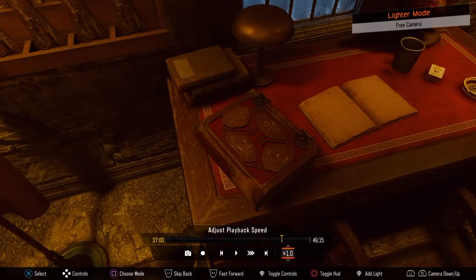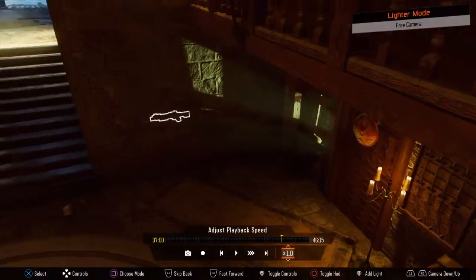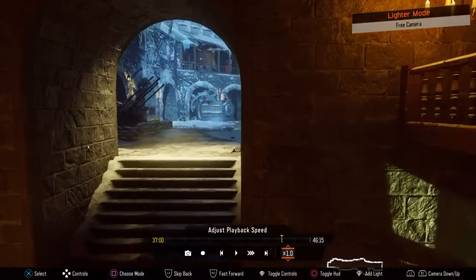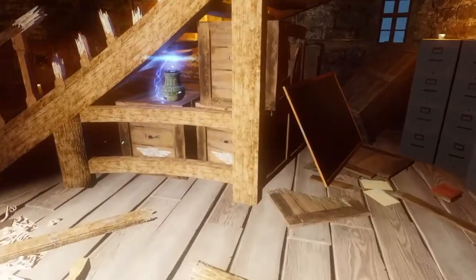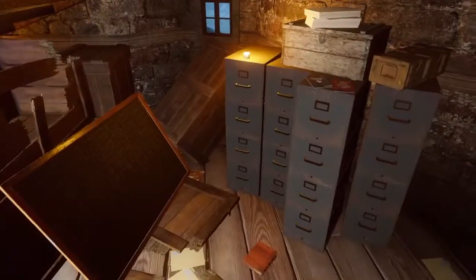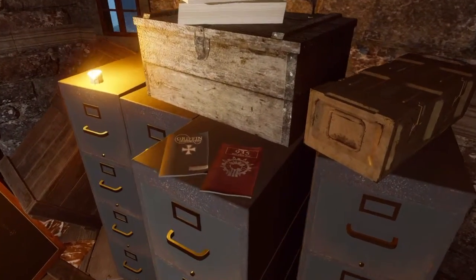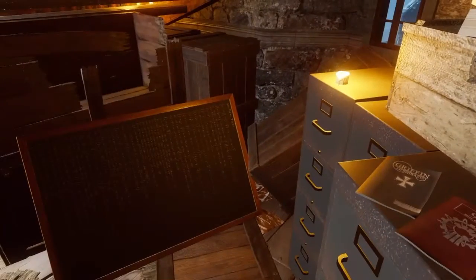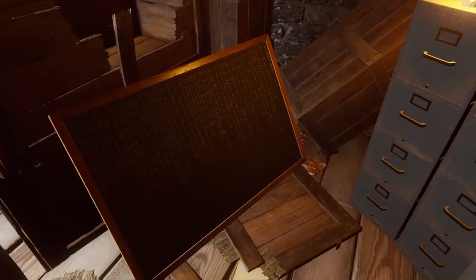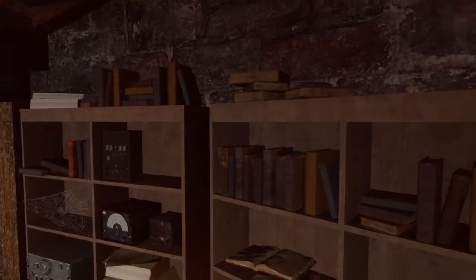That book there is actually down in the basement where the teleporter is. If you go back in time and press the button, you go over and press the book to get the summoning key for when you're trying to do the Easter egg and you get towards the end to fill up with souls. You can see there's a booklet on Group 935 and the Griffin Station.